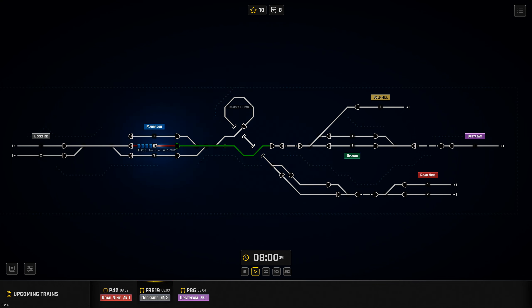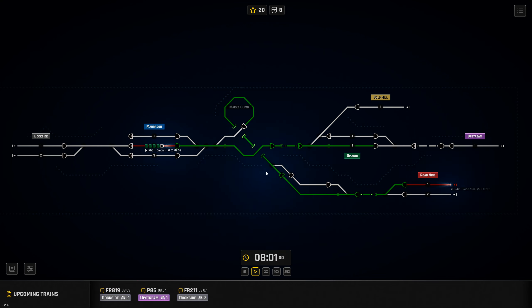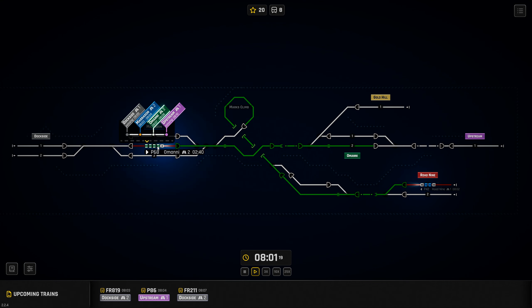I'm pretty sure we can send that one all the way through to Amani 2. There's not going to be anything else — this is Road 9 1 going to Maradon 1. From a general point of view, I always send the crazy trains on the bottom route because it means they don't have to slow as much. I'm not sure if you actually have to slow when you go through that little corner there, but we could watch it.